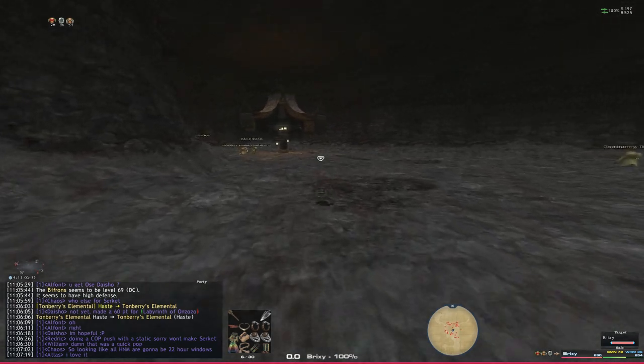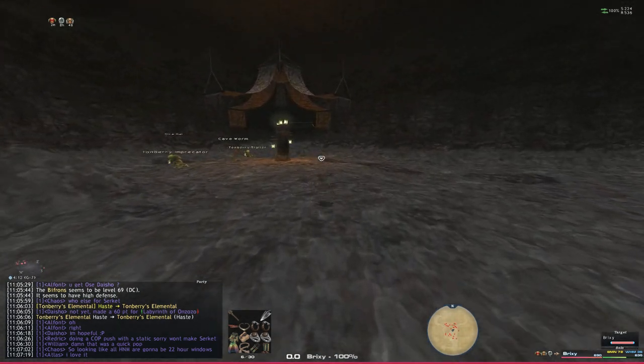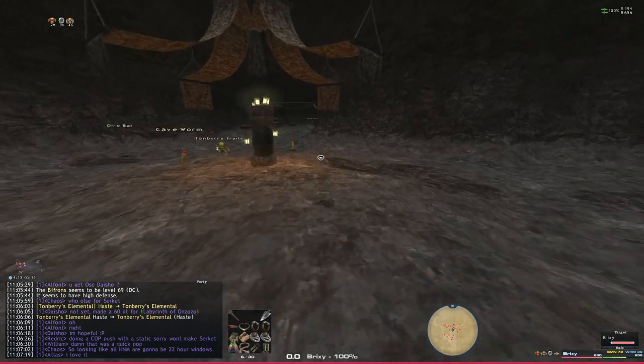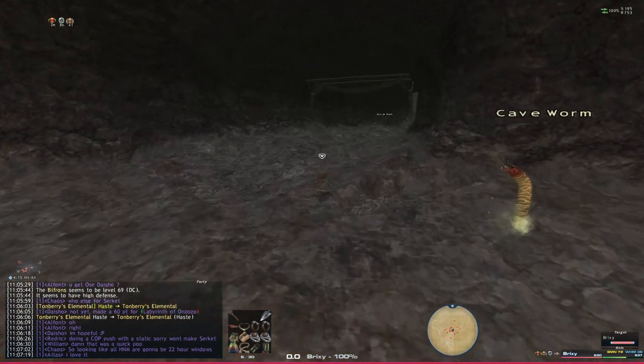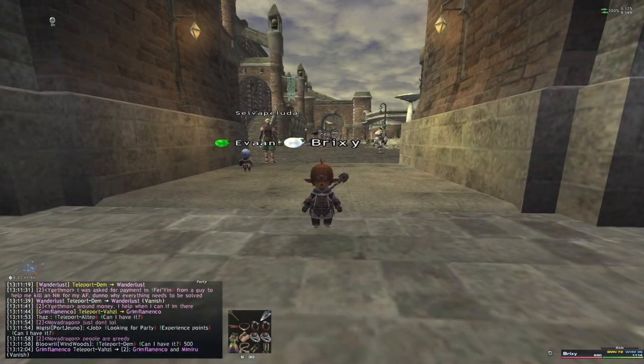Once you get all four lanterns lit you can go through the gate and you're all set. You can do your Zilart mission, you can do your Amphibian Assault — whatever the case may be. Just take your unlit lantern, trade the lantern again, get another flame, drop down below, and repeat until all four are lit. Follow the tunnel all the way up and it will put you back on map one. And that's how you get through the Den of Rancor.